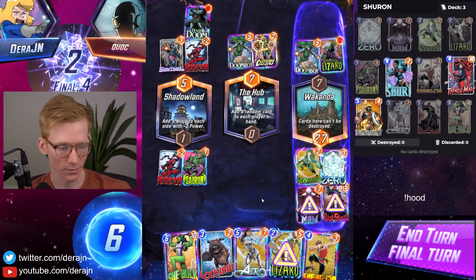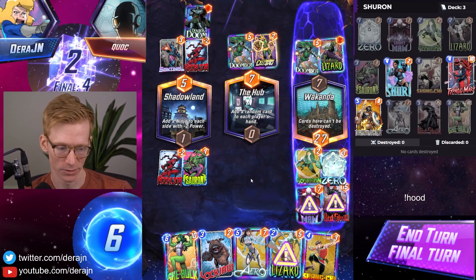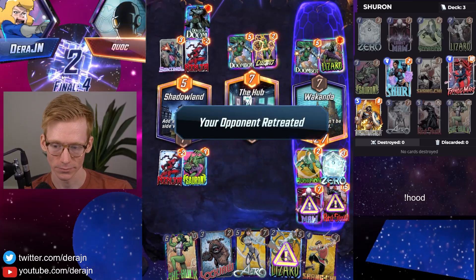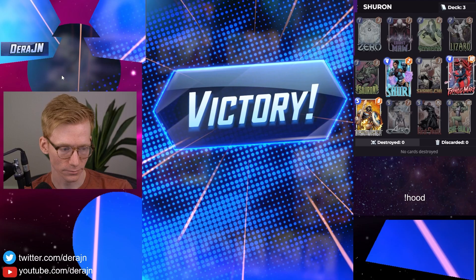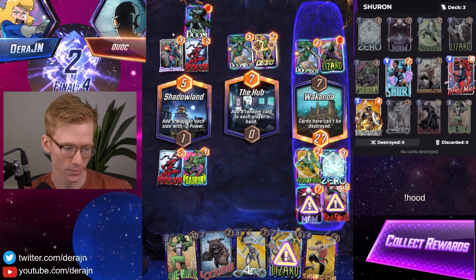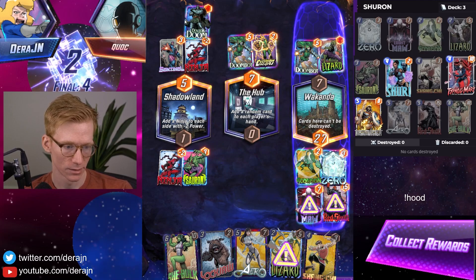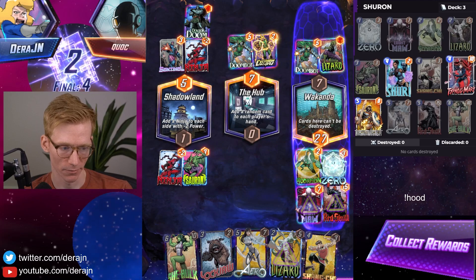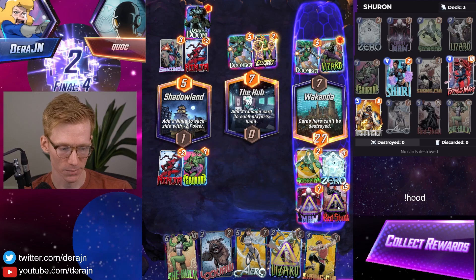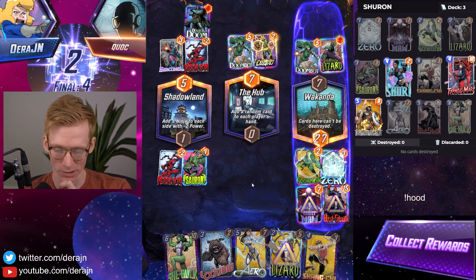At this point in the game I could bluff Taskmaster and probably get him to retreat, so I'm going to go ahead and snap. But we actually did not have a way to beat the Odin play because we didn't have enough power in our hand. If he played Odin to the left he would have 13, and we couldn't get above 12 or 13. But with this play over here, they'll assume we have Taskmaster in hand — you can generally bluff them out of the game.